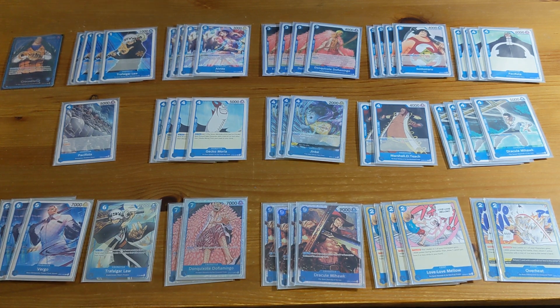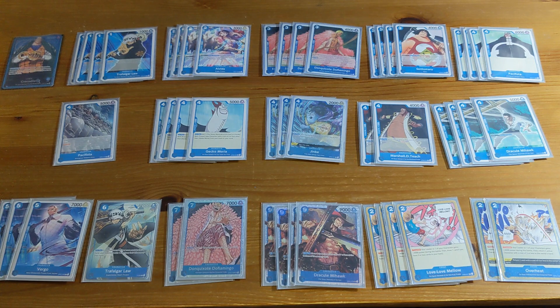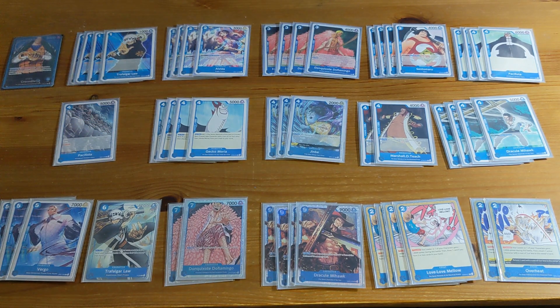So let me go over the rest of the cards. First, the one-cost Law — not much to say, he's just a cheap blocker to protect your life and your characters. He's also a seven-cost Warriors which you can get back with Gecko Moria. Law is very good. Next is the two-cost Alvida — I almost never play her as a character, I'm just using her as a 2k counter, and for that purpose she's very good.